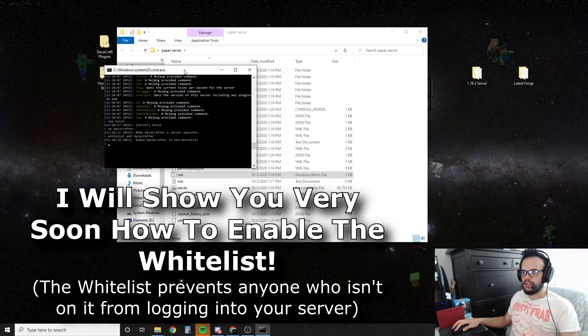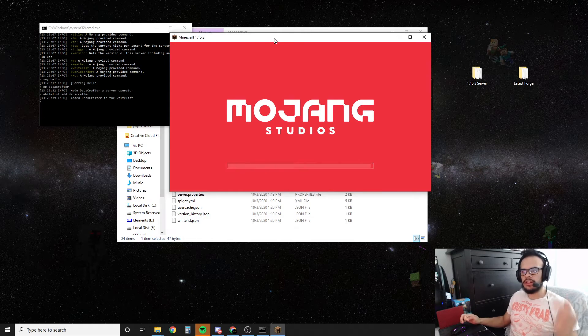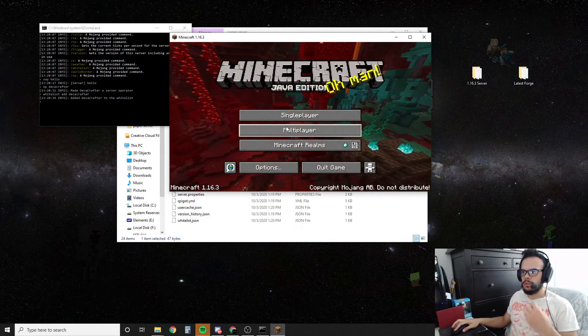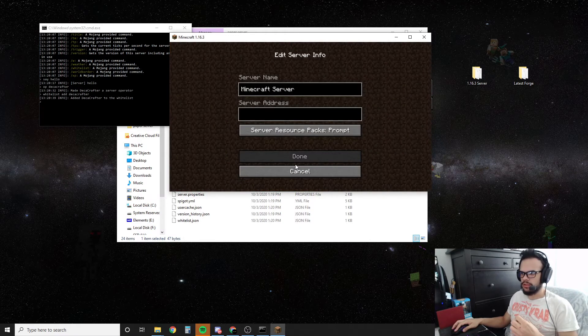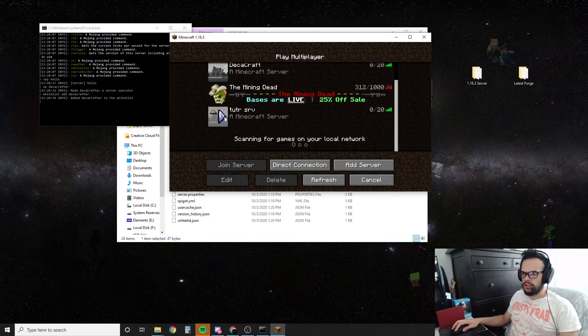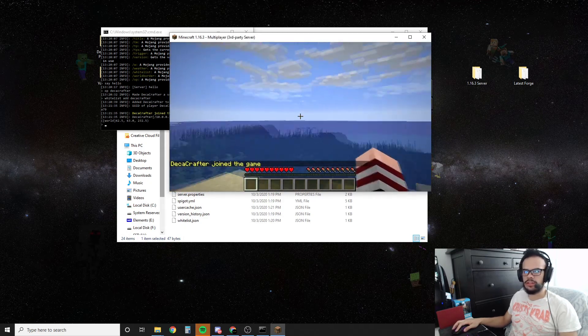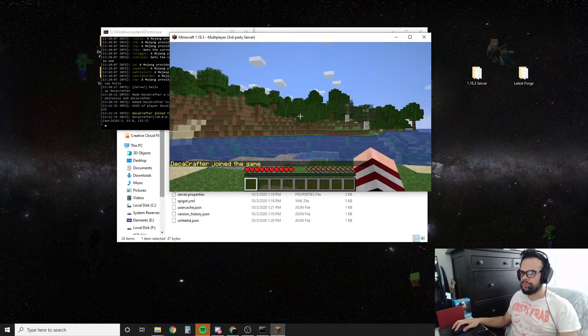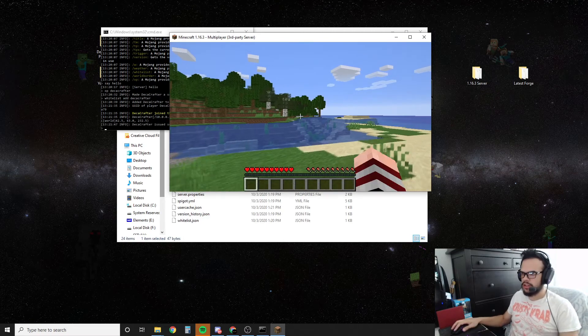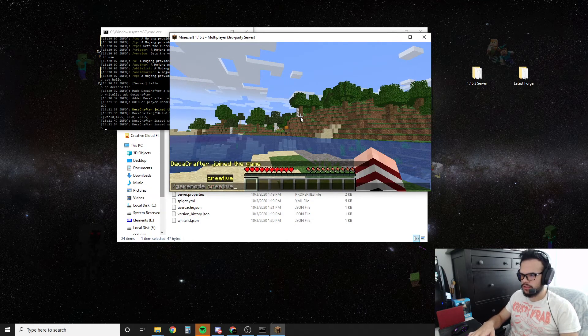I'm going to show you how to connect to your server. When you launch Minecraft, for those of you that have port forwarded already — if you haven't, go look at my tutorial down below, you have to do this for your friends to be able to connect — go to the website canyouseeme.org and that will give you your public IP. That's the IP you're going to share with your friends. Go to Multiplayer, Add Server, and put your public IP there for your friends. What you're going to type for yourself is localhost or the number zero. We're just going to name it tutorial server. You can see that the server is online, and if I log in, you can see I joined the game. Now we're on my Minecraft server and I'm admin, so I can do slash gamemode creative and now I'm in creative mode.